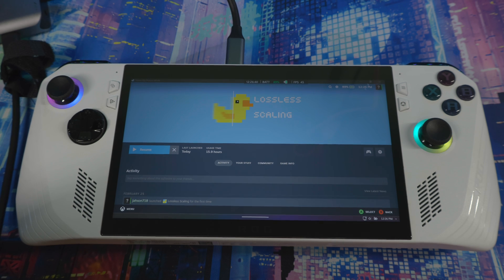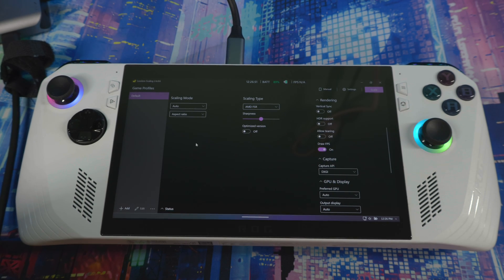This is the best thing to use right now until ASUS actually releases AMF for the ROG Ally so you get a better, smoother experience. This app works wonderfully. When you download it, you want to leave scaling mode on auto and aspect ratio like that. I've been rocking with AMD FSR — this boosts your fidelity by a lot.